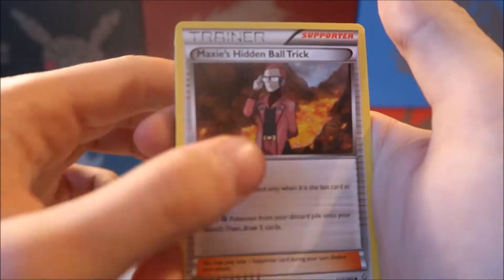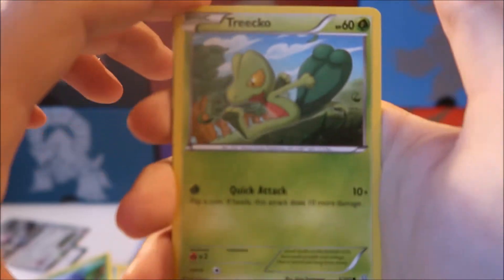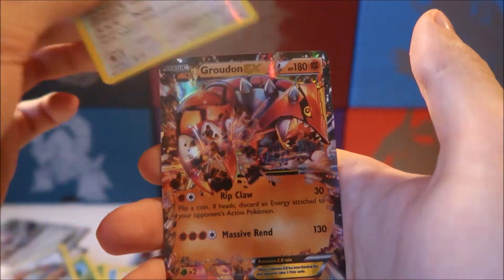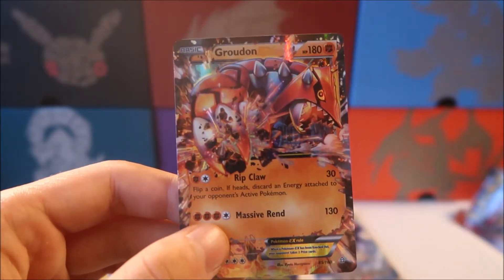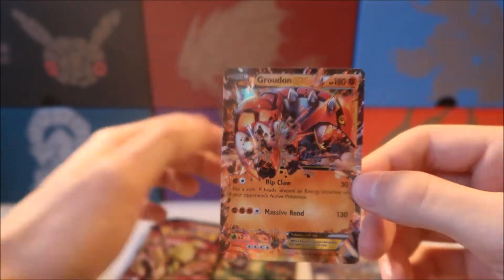We have Maxi's Hidden Ball Trick, Horsea, Skiddy, Tangela, a Tricro, Honedge, a reverse holo Buffalant, and — oh snap, first pack guys — a Groudon EX! That is sweet looking artwork. I definitely do not have that EX. So one pack, one EX — pretty sweet.